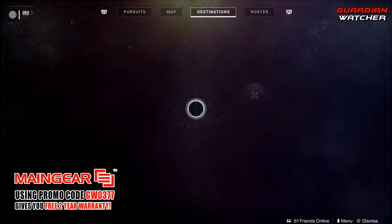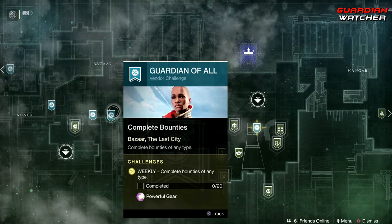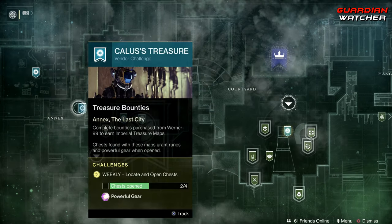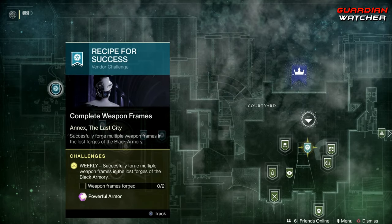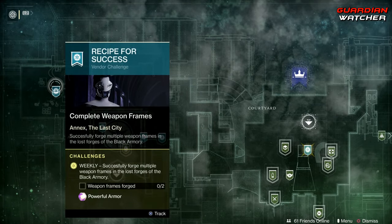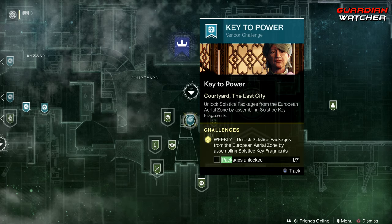Let's go ahead and start off with the weekly reset, and then we will get into the update after. As for the Traveler, we need to complete 20 bounties for Ikora, as well as get 5,000 Clan XP, open 4 chests, and complete 2 Weapon Frame Forges. We also need to complete the Key to Power if you haven't already done so.